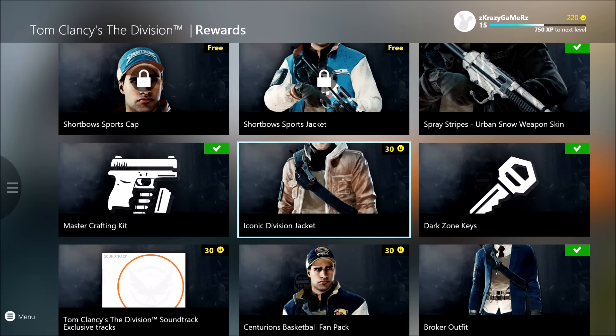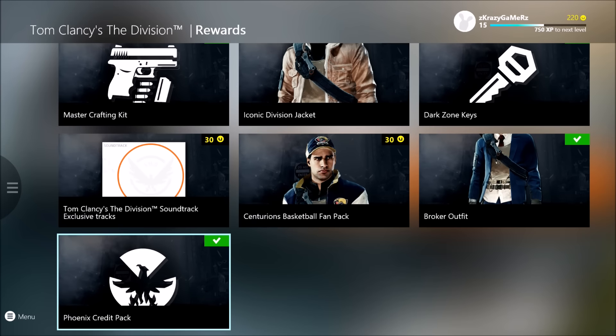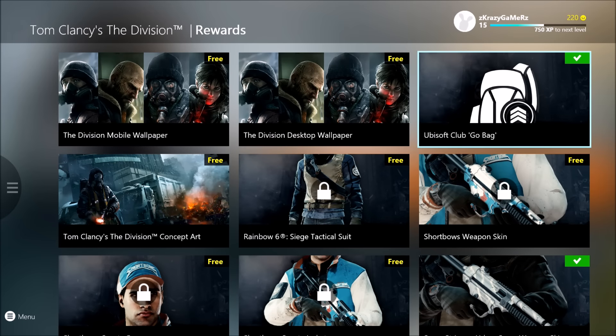Things like dark zone keys, jackets, and if you go all the way down it says 'Phoenix Credit Pack.' I didn't know about this until yesterday when a friend showed me. You get free 30 phoenix credits — I know it's not a lot, but if you're missing 10 or 20 credits for a weapon you want, you can just come here and redeem it. It's absolutely free. I already claimed it so it says 'Reward Owned' for me.